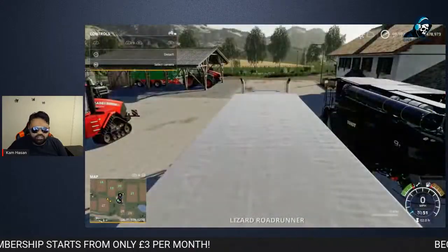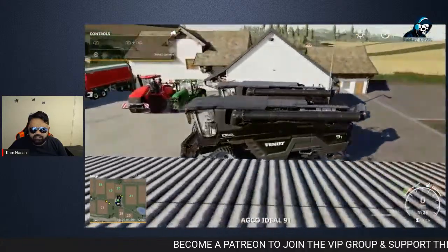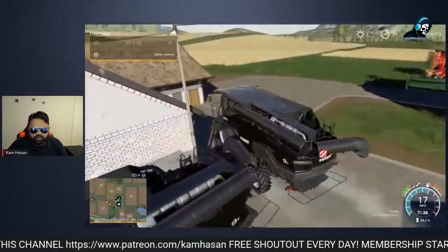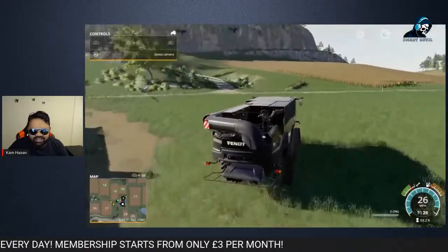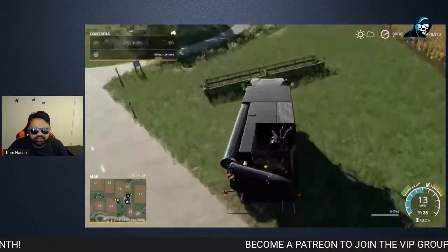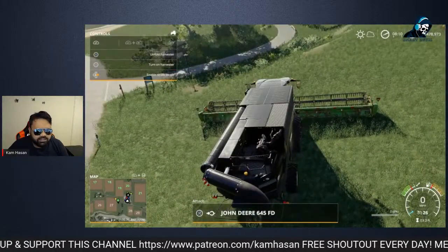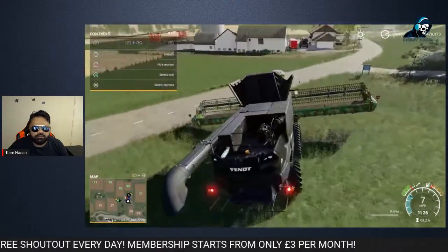You can switch between cars very quickly just like that. Let's go ahead and get a harvester out first and start cutting crops, harvesting crops. I'm going to go ahead and attach my header. I need to unfold the harvester first — there we go, that's done. That's attached now, and we are good to go.